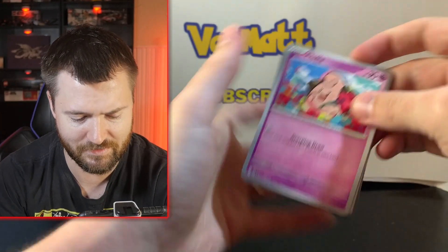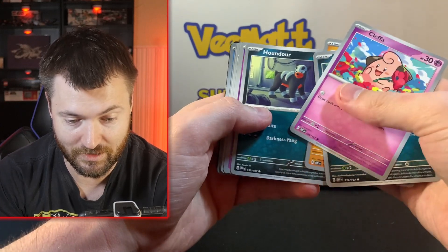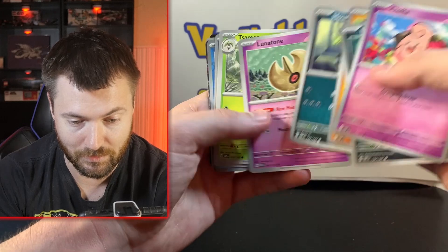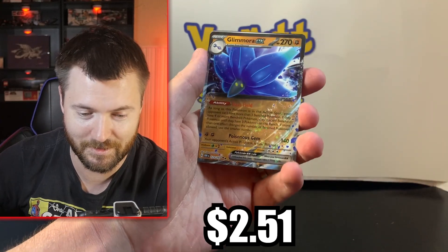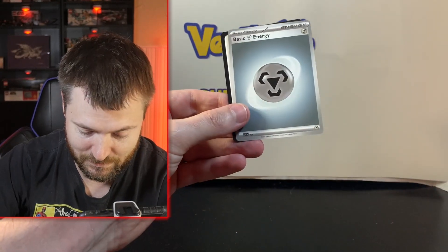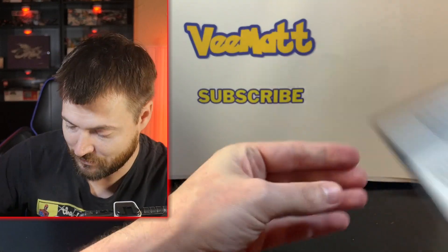What are the pull rates like? From the videos I've seen, it looks like it's got a pretty high pull rate. As I say that, I think we might actually have an EX at the back — Wiglet, Froakie, Ambia, Glomara — we have the flower. Glomara EX! Not bad; it is an EX, we will take that. Let's put that to the side. There's the basic energy and the code card at the back for you guys to redeem.